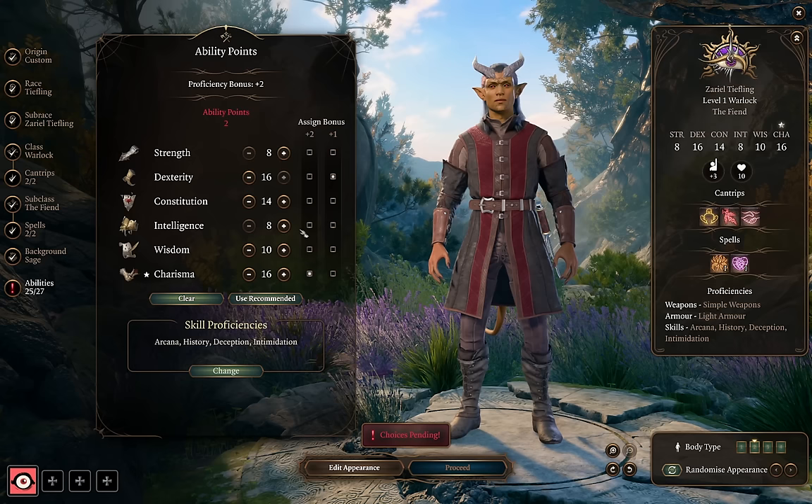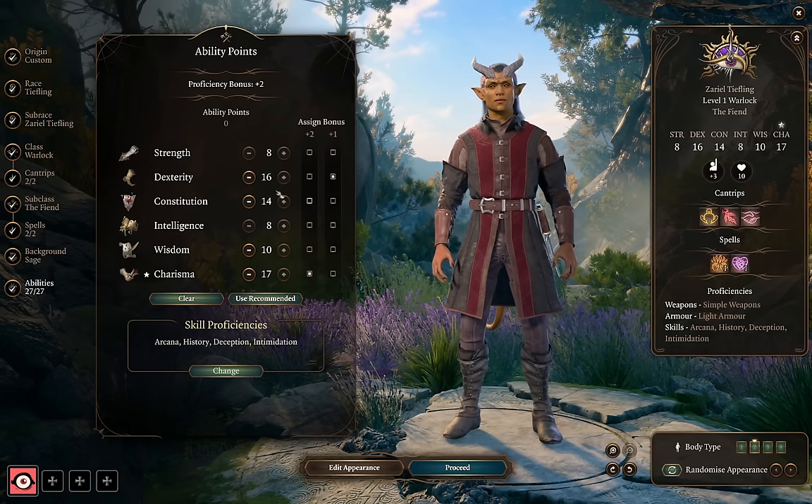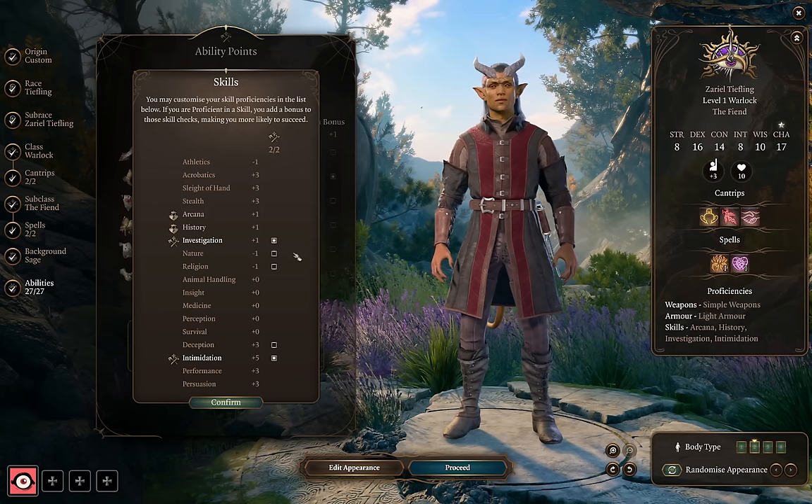You could also switch Dexterity and Constitution if you're more worried about health and concentration checks. But since we have Dark One's Blessing for the extra temp HP, I don't think we need the health. We have two skill proficiencies to choose — I'd keep Intimidation, but I have intentions on taking Deception a different way, so I'm going to take Investigation instead. If you went with Urchin background for Sleight of Hand and Stealth, I could maybe see taking Arcana instead.